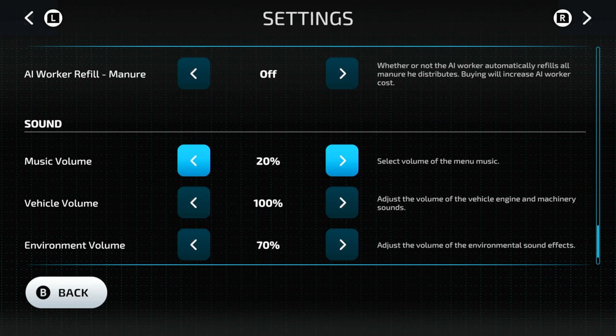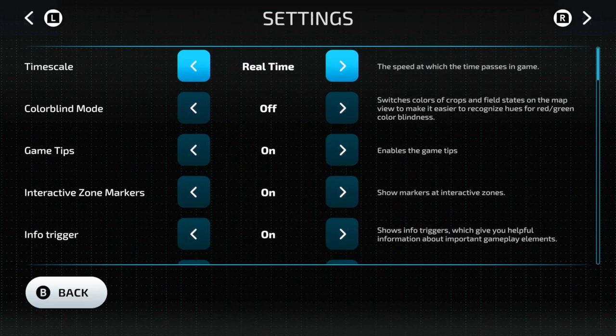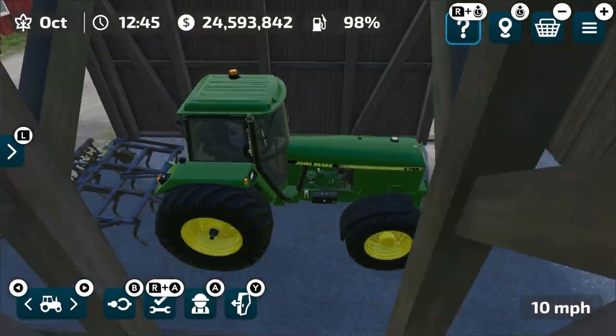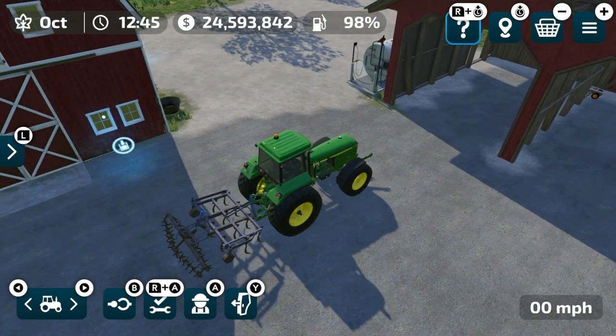For audio — music I have off usually, but you can have it on. Vehicle volume you can adjust. Environment volume is like the birds and chickens and different ambient sounds. GUI volume is the noise you hear as you click through the settings. And then we're back up to timescale at the very top. That is all of your settings for Farming Simulator 23 — hopefully that helped you out. If you enjoyed this video, please drop a like, hit that subscribe button, and turn the notification bell. This has been FarmerCop, thank you guys for watching.